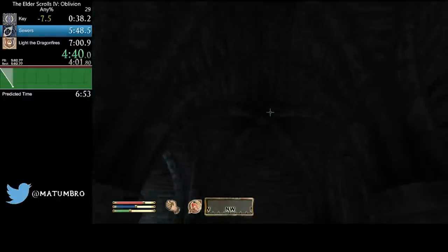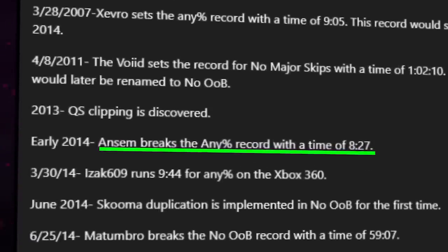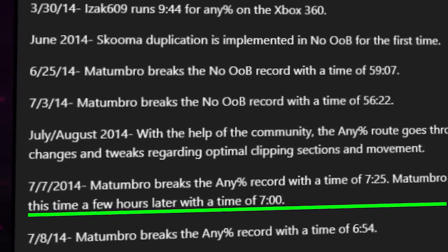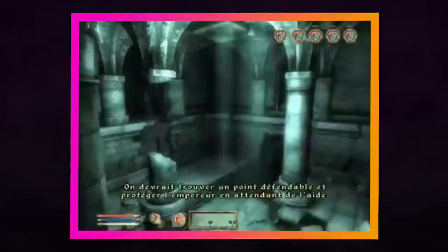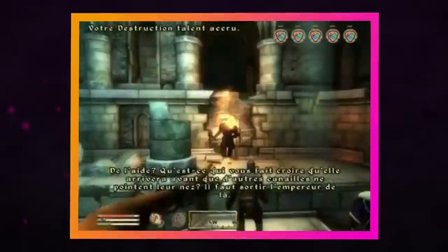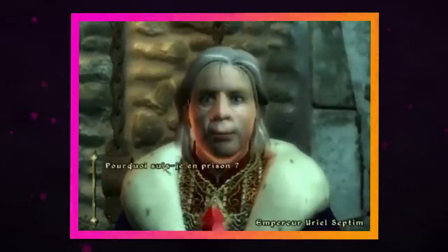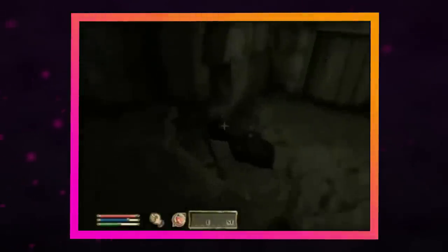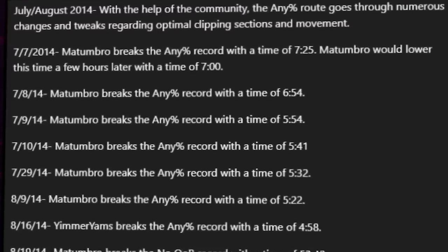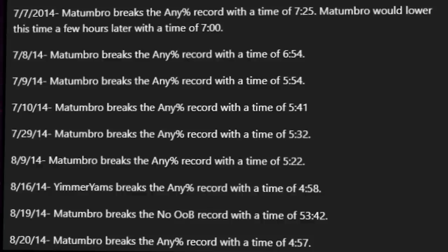But the task of slotting them into a speedrun wasn't easy. The first record by Ansem using these glitches has been lost to time, so it's hard to figure out exactly what he did, but if we look at the next record set by Matumbro, we see the early game gets completely rerouted. If we look back at Zevro's record from 2007, we see that it took him almost 7 minutes of the 9 minute run to get out of the tutorial level in the sewers, and this would be where the bulk of the time save came with the new glitches. The intro involves a lengthy escort quest where you need to help the emperor escape the sewers while being attacked by assassins. It teaches the player how to use keys for doors and the basics of combat, but these are just hurdles for speedrunners to overcome, and across 2014, Matumbro and Findus Khan would search for ways to skip these sequences. We'll save the history for another video.